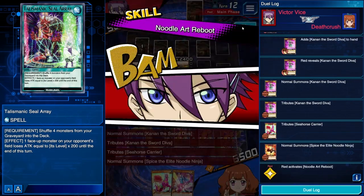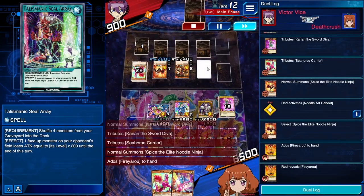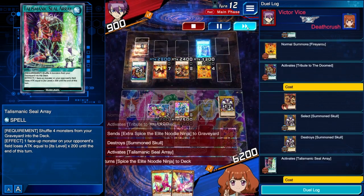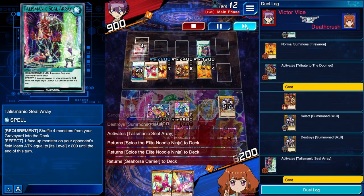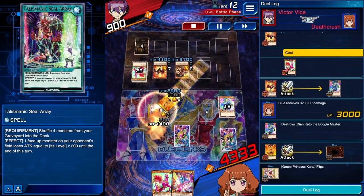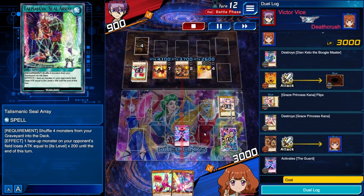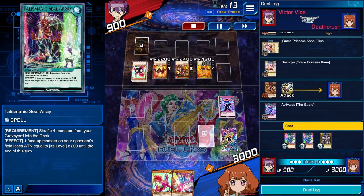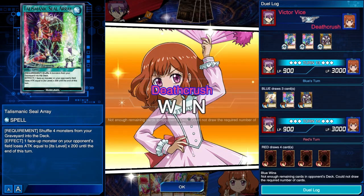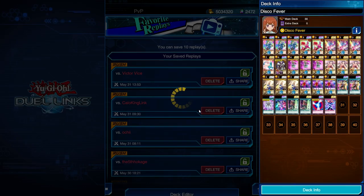So let's see what happens here. They've got two big guys on field. They're going to activate Fiery Blaze, Tribute to the Doom, and Seal Array. Attack in, 3,200, and boom — the Guard. Right there, that prevents the KO for this turn. They only have four left, so we can just pass turn, and that's it. One situation where the Guard really came in clutch.